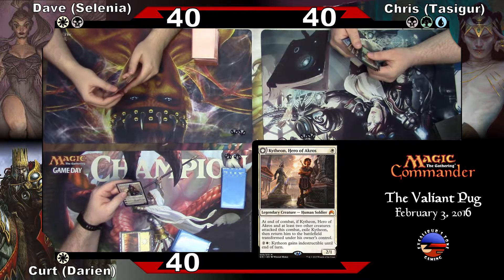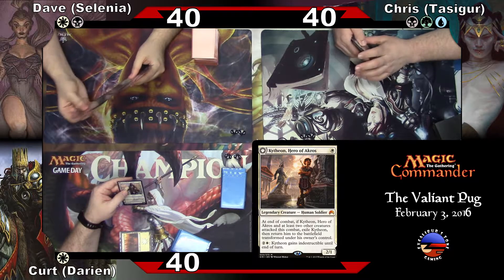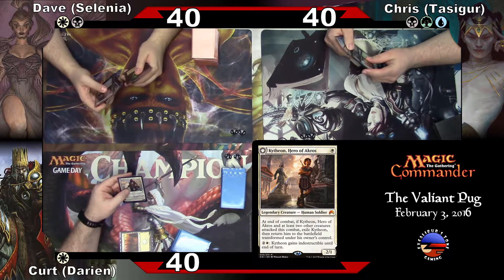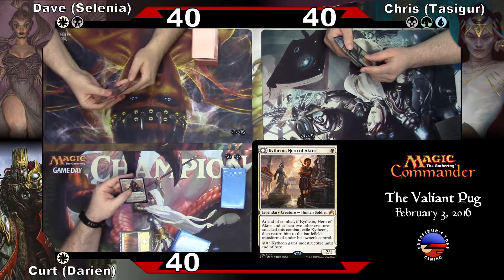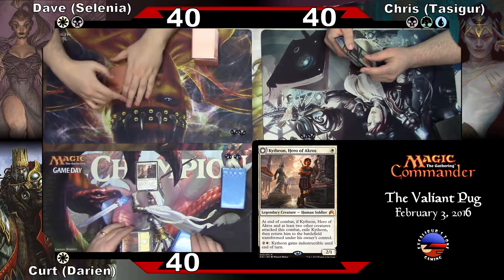Just so you know, his plus two is: up to one target creature an opponent controls attacks Gideon during its controller's next turn, if able. Plus one is: until your next turn, target creature gains Indestructible — untap that creature. And zero: until end of turn, Gideon Battleforged becomes a 4/4 human soldier creature with Indestructible that's still a Planeswalker. Prevent all damage that would be dealt to him this turn. And then I pass turn.